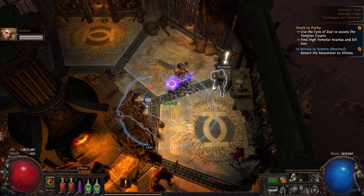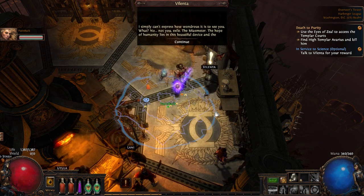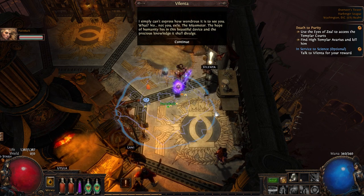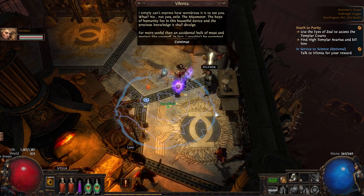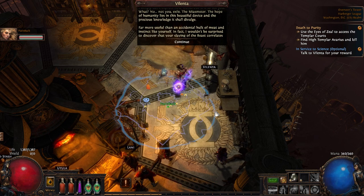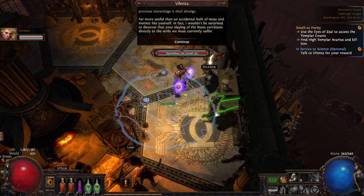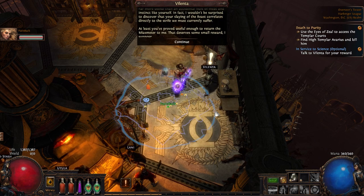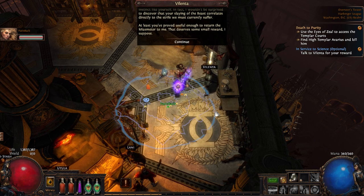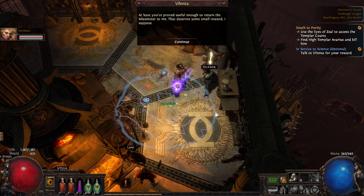Piety NPC dialogue: 'I simply can't express how wondrous it is to see you - not you, exile. The miasmeter. The hope of humanity lies in this beautiful device. Far more useful than an accidental hulk of meat and instinct like yourself. In fact, I wouldn't be surprised to discover that your slaying of the beast correlates directly to the strife we currently suffer. But at least you've proved useful enough to return the miasmeter. That deserves some small reward, I suppose.'